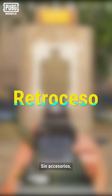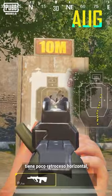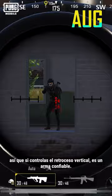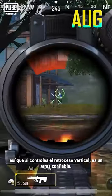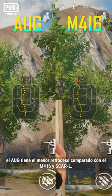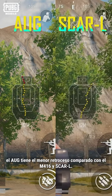Without any attachments, the AUG has relatively low horizontal recoil. So if you get proficient at controlling the vertical recoil, the AUG becomes a very reliable close-range weapon. Looking at the 30-shot spray comparison images, we can see that compared to the M416 and the SCAR-L, the AUG has the least recoil.